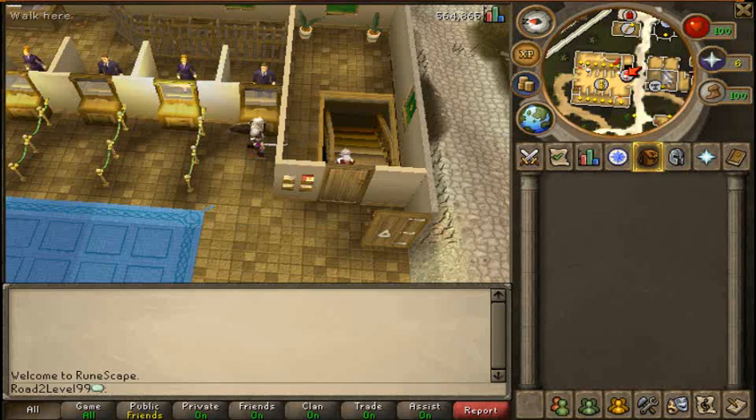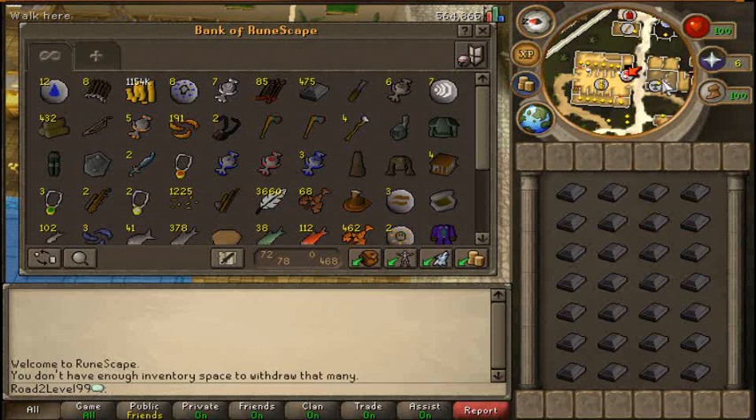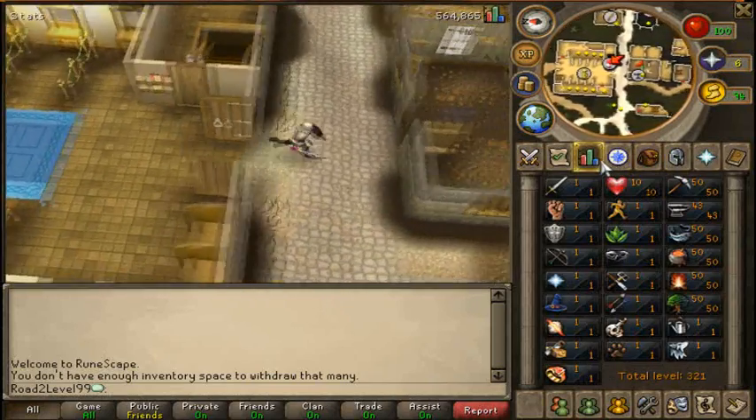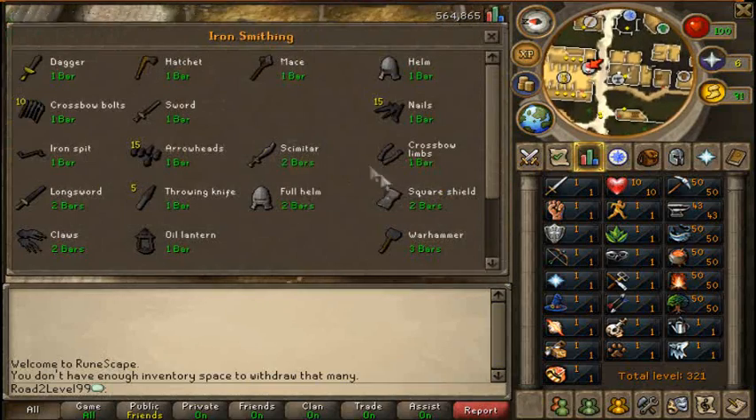What's up guys, FunJack and Iron here with some more route 99 smithing - we're still smithing these iron bars, so let's keep going. We're at level 43 and we've only got about 500 or so iron bars left, I think.